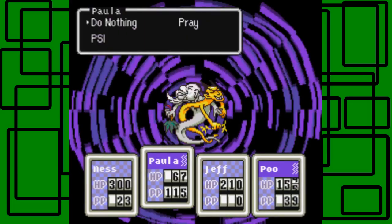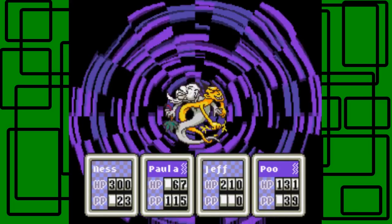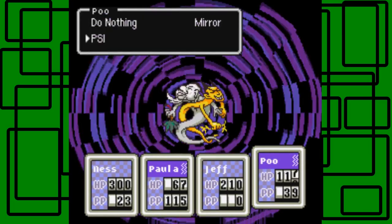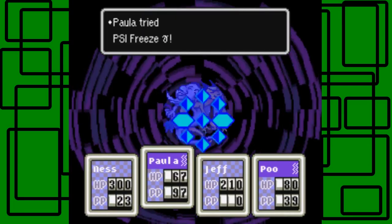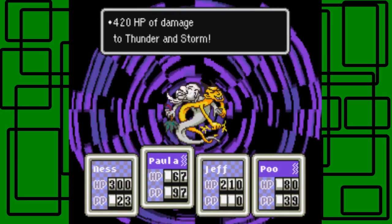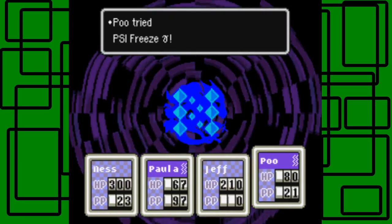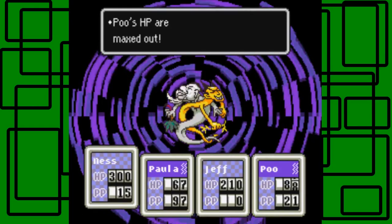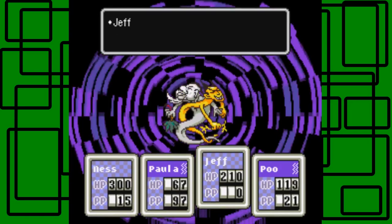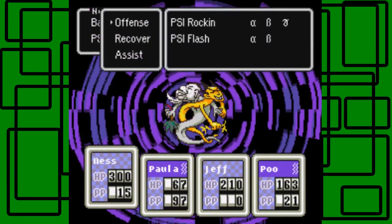Let's just say Poo right here. Paula can use PSI Freeze Gamma again, Jeff can shoot, and then Poo can use PSI Freeze Gamma — before Poo's HP is totally down. I'll put Paula next up if I can. Poo used PSI Freeze Gamma; Paula used it first though. I could've used PSI Flash Beta because it's really effective on them, but that's okay.